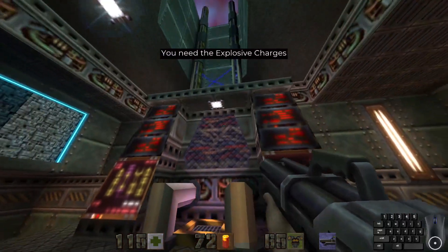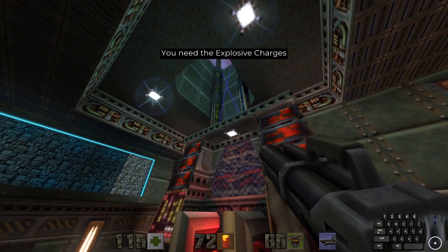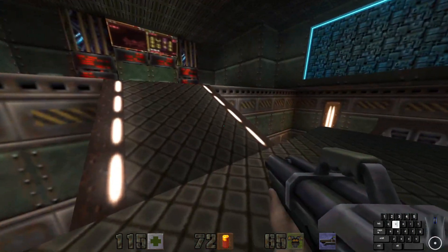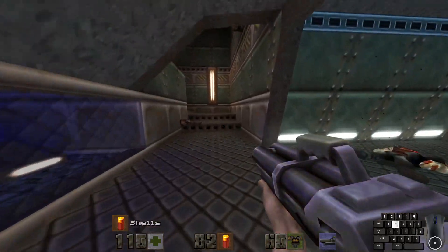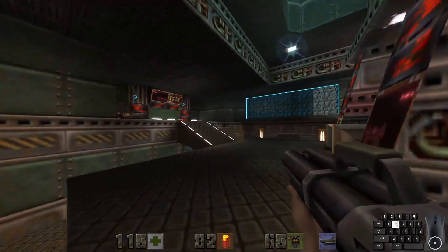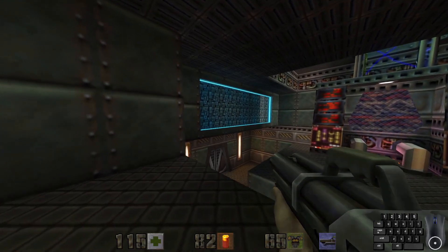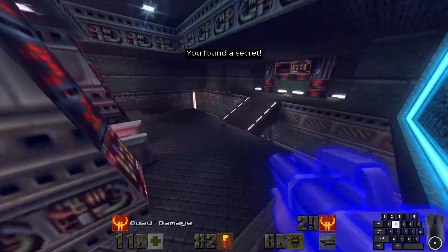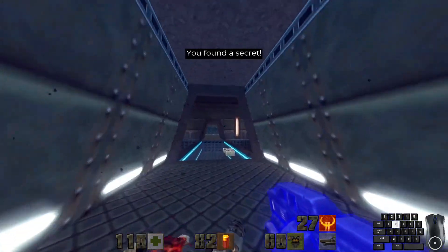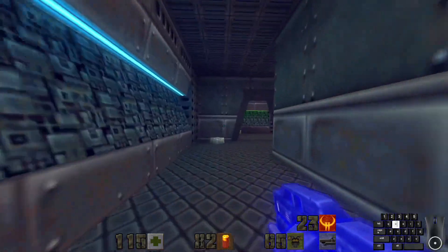But this console here — instead of having a keyboard button that we use to get our objectives, we instead have to blow this up. It doesn't tell us why we have to, just that we have to. But before we do that, let's hit secret number 2. Jump in this little blue lit recessed area here and go through the brighter portion of wall for — oh yeah, baby — our first quad damage and our first quad damage rampage of this campaign. Let's see how many kills we can actually get.